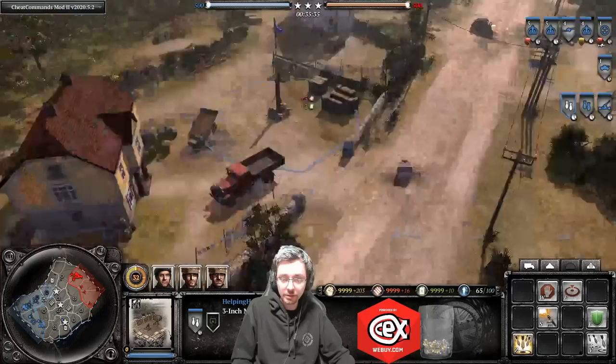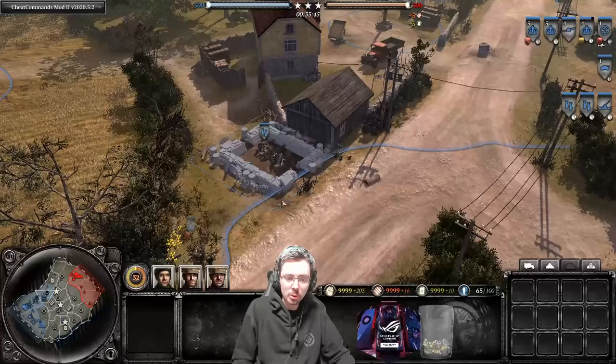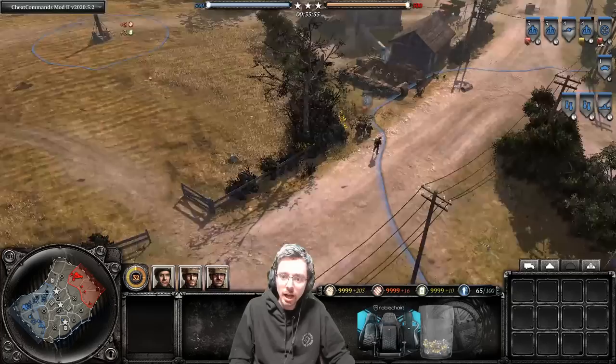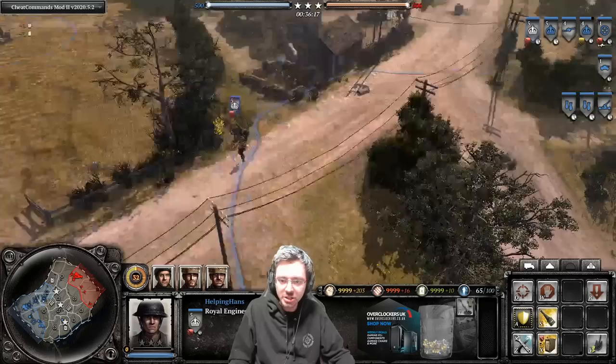The way to kill a mortar pit is by using Leig mortars, flame mortars, or just trying to push it and burn it out. When placing mortar pits, put them in a position where they're hard to attack from the front — I've put it behind this stone wall and hedgerow so it's hard for my opponent to come and hit it. You always want to be thinking about that when you're planting mortar pits.